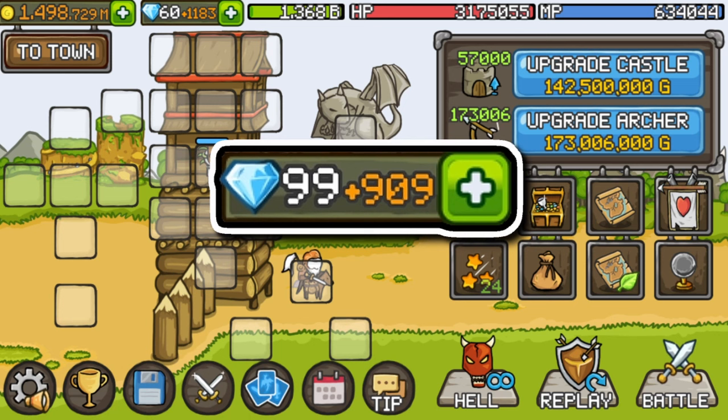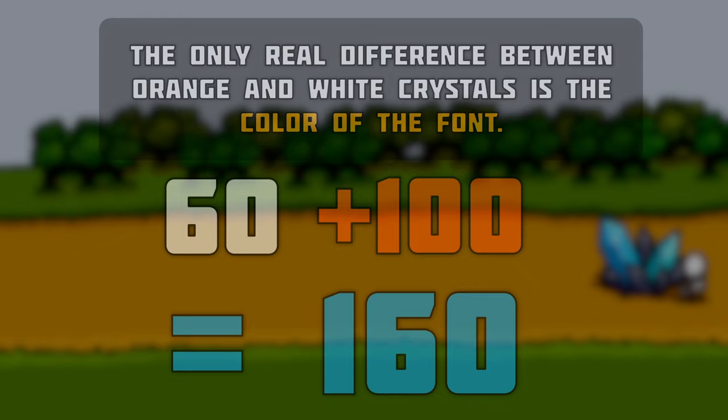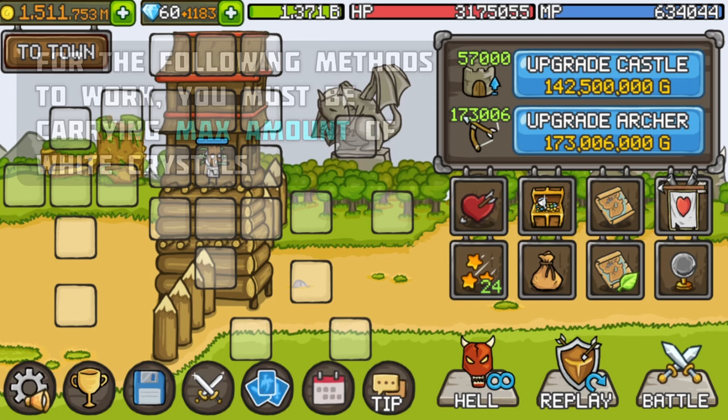These crystals are commonly referred to as Orange Crystals. Orange Crystals are exactly the same currency as White Crystals, so if you see an amount like 60 plus 100, this simply means you have 160 crystals to use. When spending crystals, the game will always first use your White Crystals, and if they reach 0, it will start using your Orange Crystals.